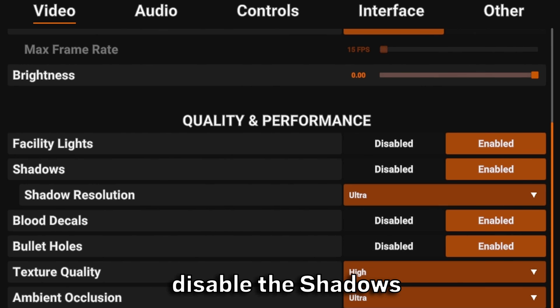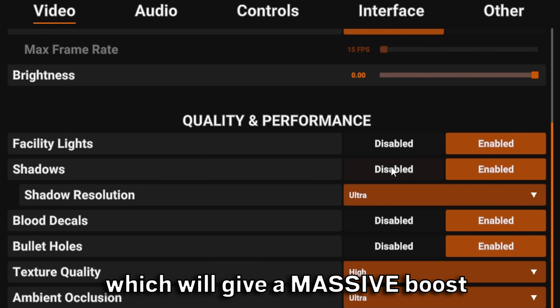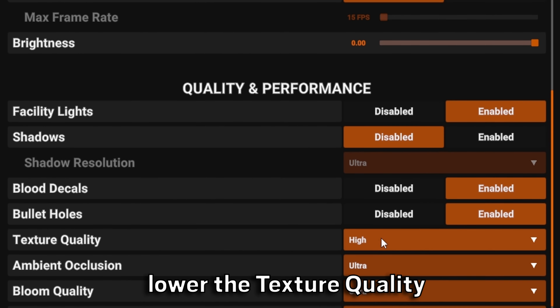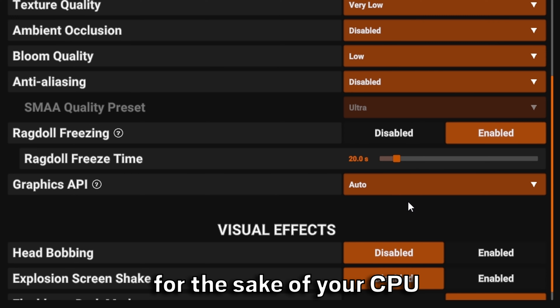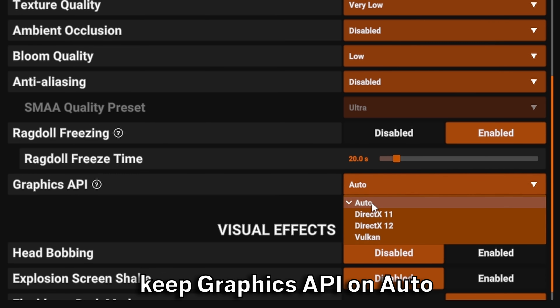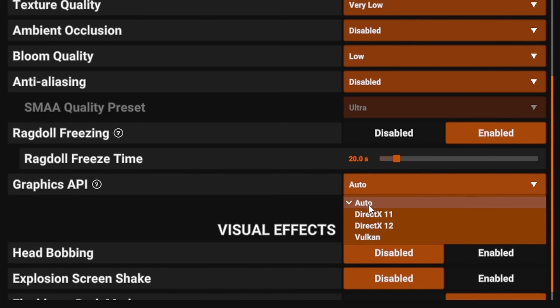So let's begin with the in-game settings. Display mode should be exclusively full screen — this will make your PC fully focus all of its resources onto the game. Disable VSync and the FPS limiter so your FPS isn't capped. Disable the shadows, which will give a massive boost in FPS. Lower the texture quality, ambient occlusion, bloom quality, and anti-aliasing to the lowest possible.